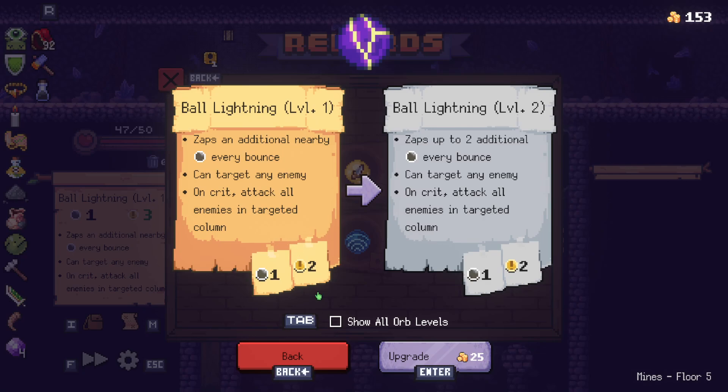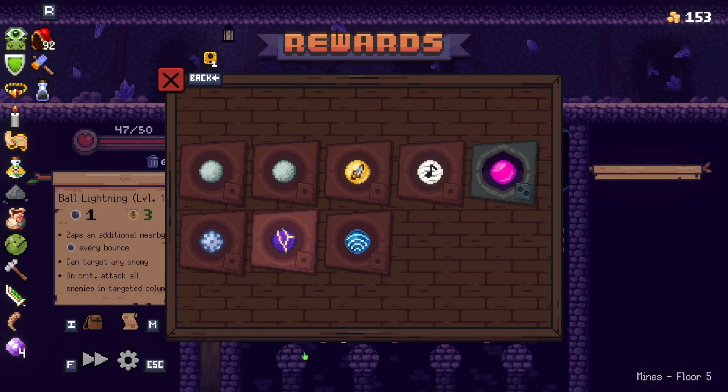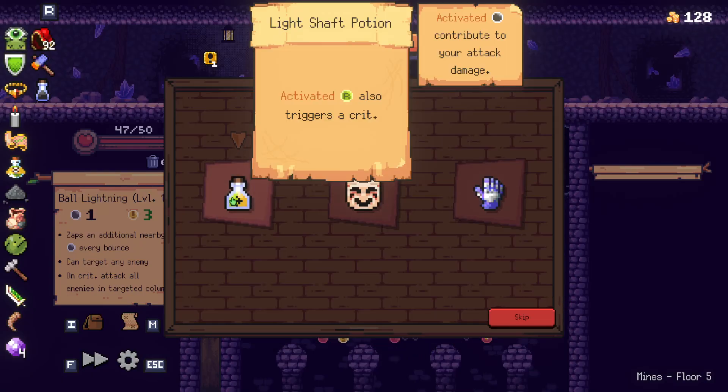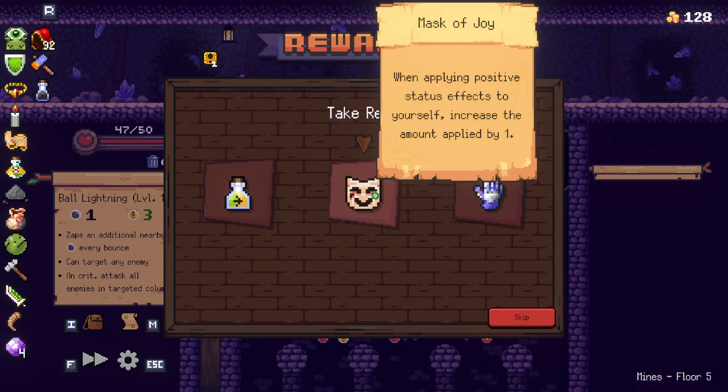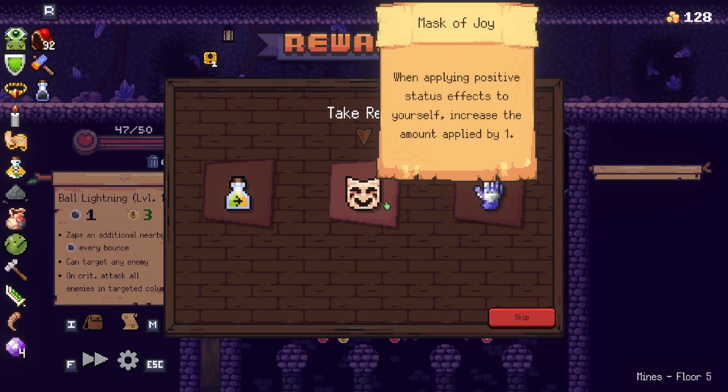Zap up to two additional every bounce. What do you even do besides start zapping additional? We're going to upgrade you. Hit continue. Activated. Refreshes also trigger crit. When applying positive status effects to yourself, increase the applied amount by one.